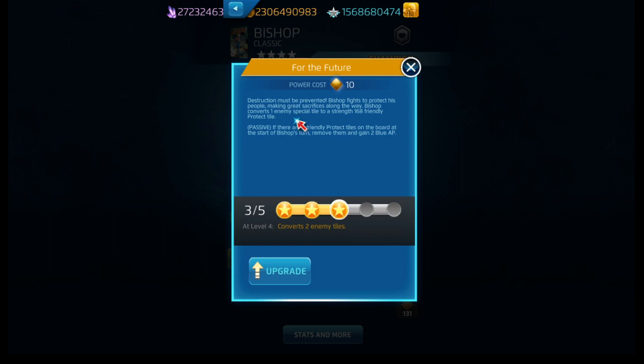When it turns into Energy Conversion, Bishop stuns an enemy for four turns and destroys 6 AP in the strongest color - a passive. If he has less than 10 blue AP, the power goes back to General Reserves. His yellow costs 10 yellow - For the Future. Bishop fights to protect his people making a great sacrifice along the way. Bishop converts one enemy special tile to a strength 168 friendly protect tile. Passive: if there are two friendly protect tiles on the board at the start of Bishop's turn, remove them and gain two blue AP.